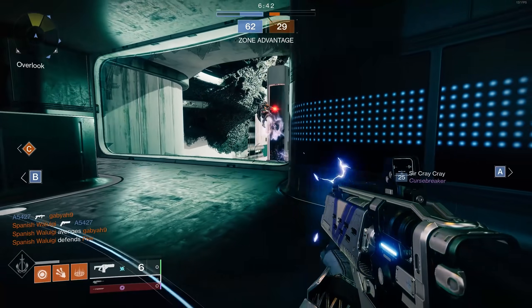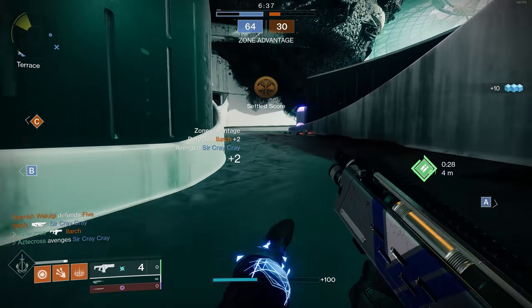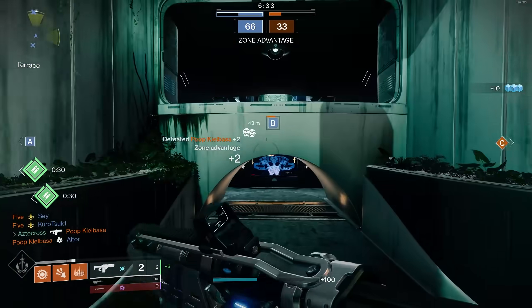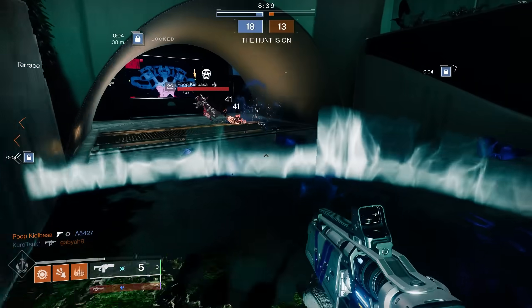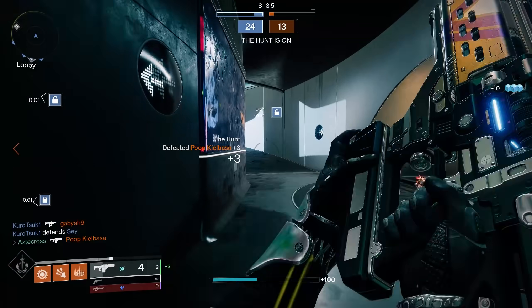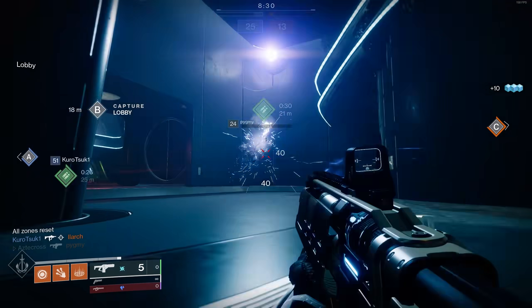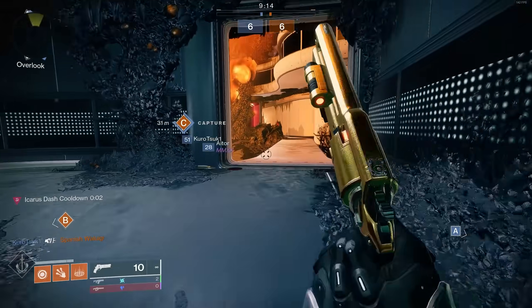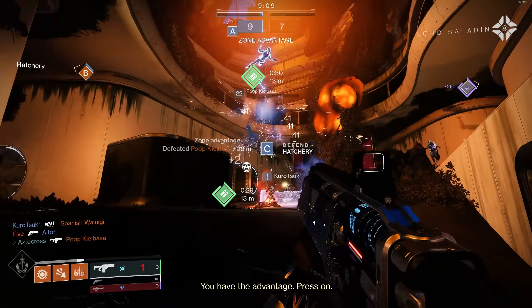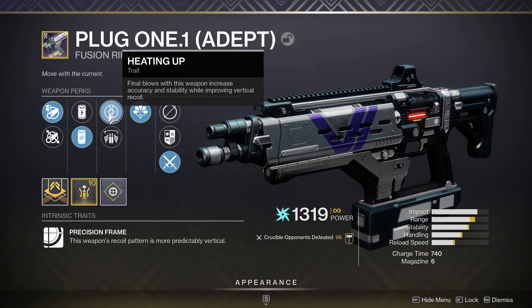If you're wondering why the damage numbers are lower here inside of Iron Banner, I intentionally dropped my level lower to finish the Iron Banner bounties quicker. But even with the reduction in damage, it's still melting people. We're in a fusion rifle meta, but for some reason everyone's still hugging their shotgun despite getting shredded by a fusion rifle over and over. People haven't caught on that fusion rifles are actually meta, especially Plug and Main Ingredient. The god rolls I've discussed before are still the god rolls.